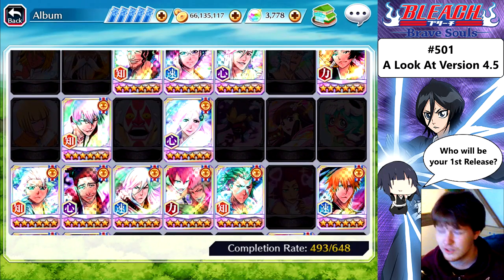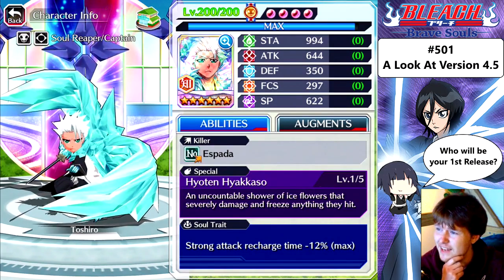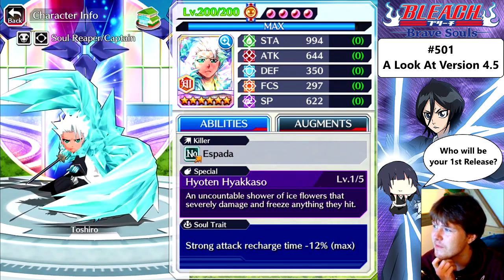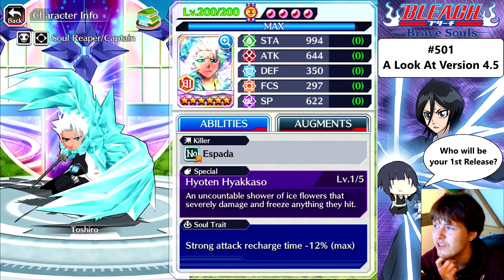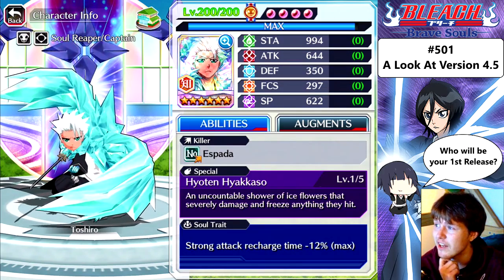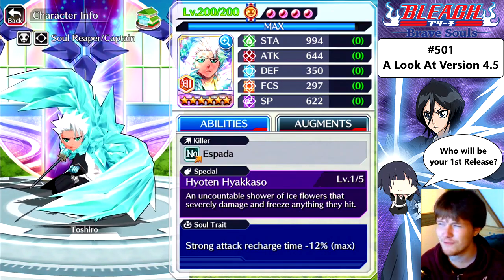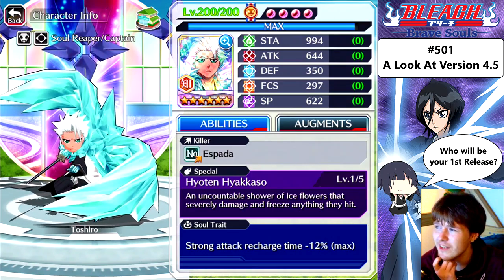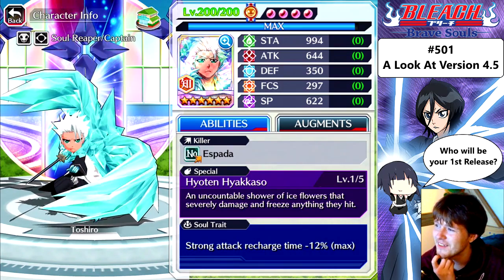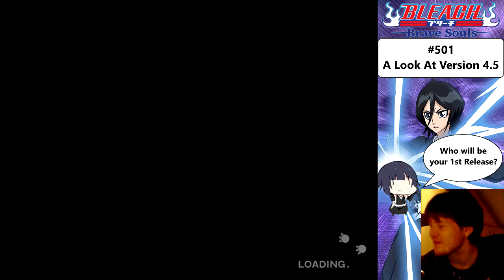I'd like to look at Bankai Toshiro because his special move is OP. That's actually a little disappointing. Stamina: 994. Attack: 644. Defense: 350. Focus: 297. Spiritual pressure: 622. That's disappointing — I was expecting it to be a lot higher. 622 doesn't really feel anything special to be honest. I'm not really happy with the spiritual pressure. But regardless, his special is still OP as hell.